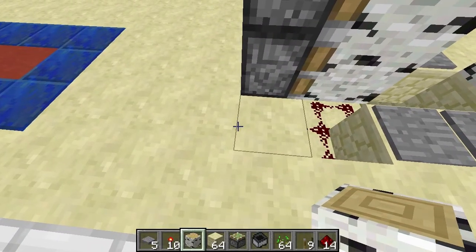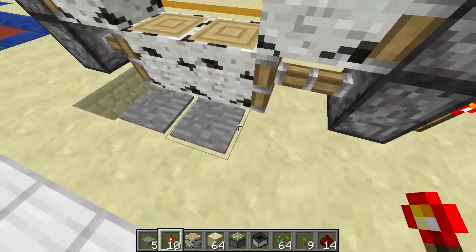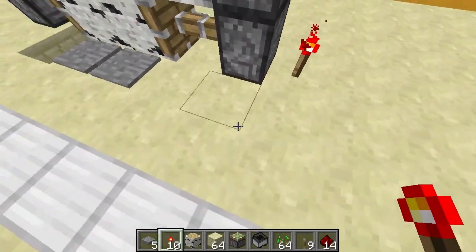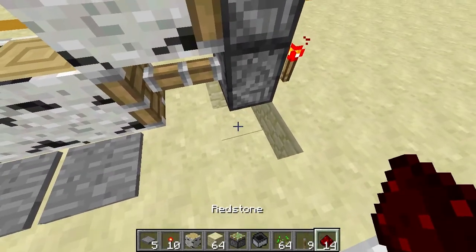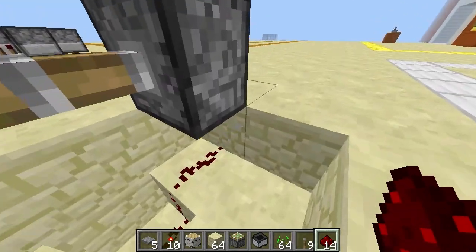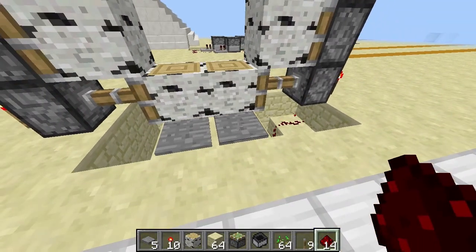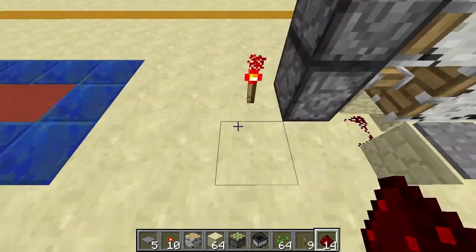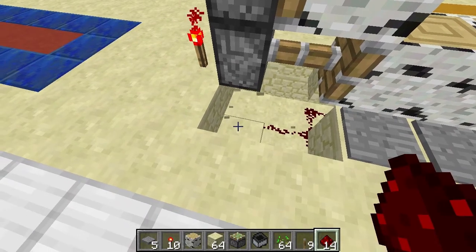We need to get the signal into these torches, which means that a redstone signal has to come here — like that. So when I do that, that retracts. So we'll put the redstone in here.